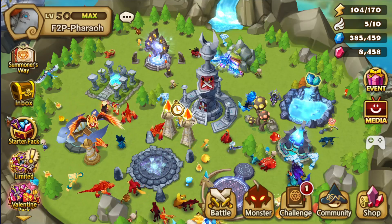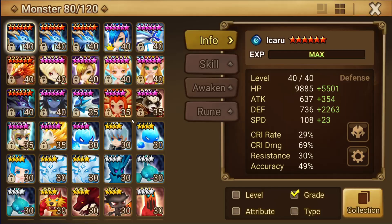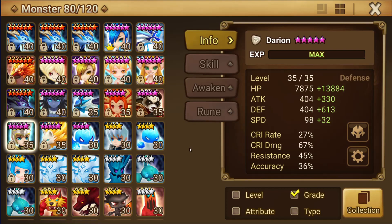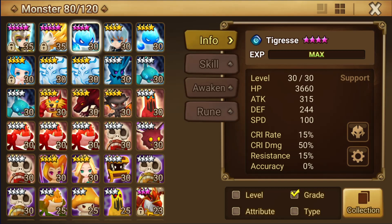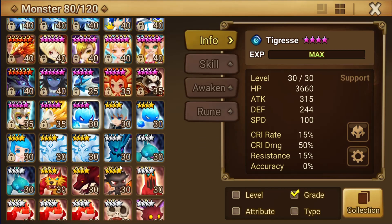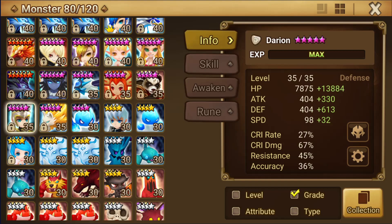Hey, what is going on guys, it's Crimson Pharaoh, welcome back to episode 11 of the beginner's guide series. All week I've been working on making a rift raid team, more specifically for R4, but R5 would be great. I want to show you guys what it looks like to have 24 four-star level 30 monsters — I needed to make 24 of them so I can make five six-star monsters, all for rift raid.